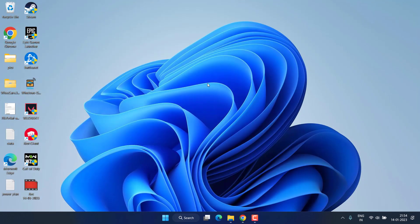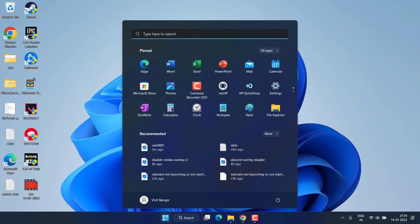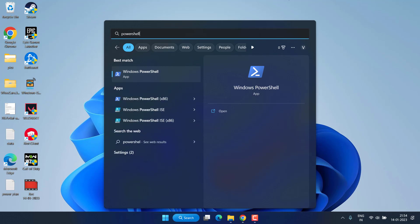This way you have turned off virtualization, which is a major cause of Valorant error 9003. Next, click on the Start menu and type PowerShell, then run PowerShell as an administrator.